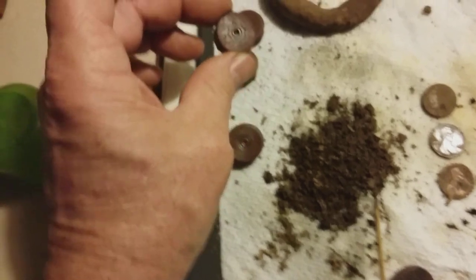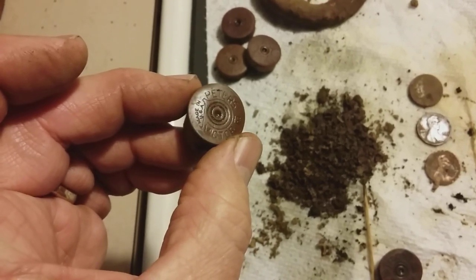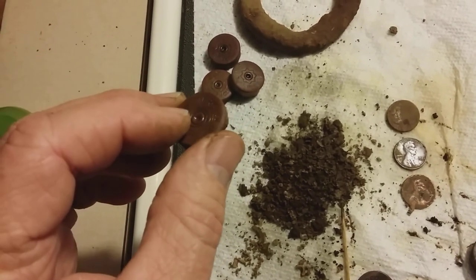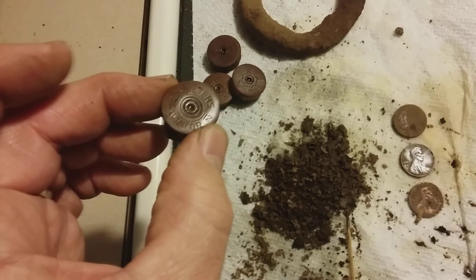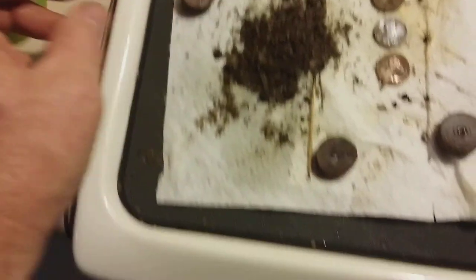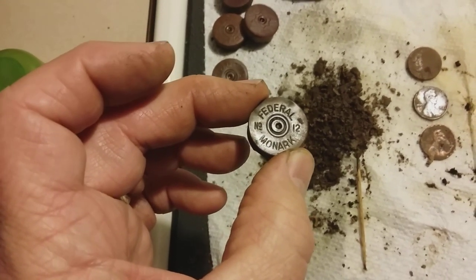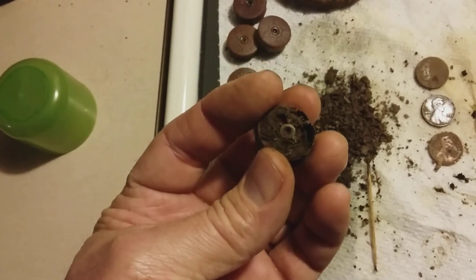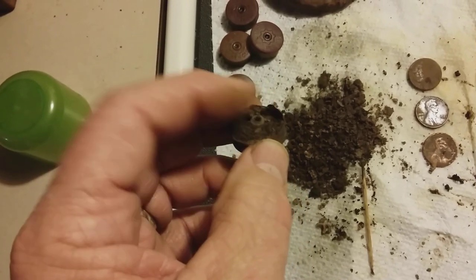This one here is a Peters Victor, made in USA, 12 gauge. Research shows they're dating between the 1940s and 1950 - that's pretty cool though, it's still got the little primer in it. This is the Federal Monarch, number 12 - also dating around the 40s and 50s - and still got the centerfire cap there.